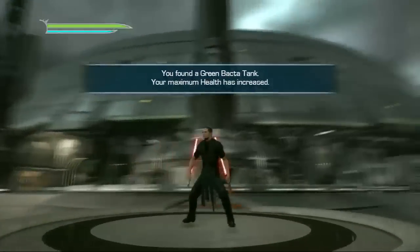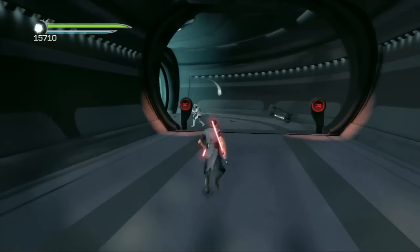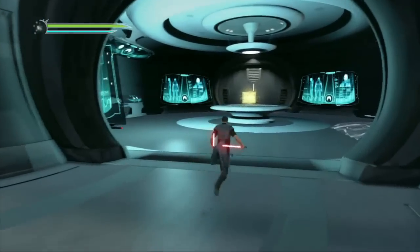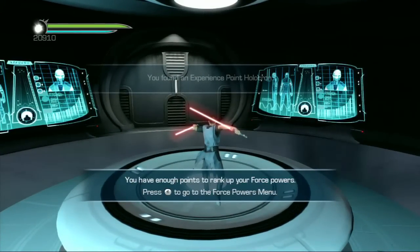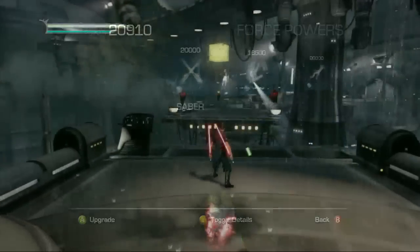That's a green bacta tank. It is. My maximum health has been increased. Are you excited? That's interesting. So here's the fourth one. This one is right here on the table. This is, I believe, an experience one. And at this point, this is the first time it lets you upgrade, so I kind of look like I'm frozen there. But you actually hit back, and you gotta use your experience points to buy a new thing. What are you gonna buy? I think I got lightning — I upgraded my lightning really quick.